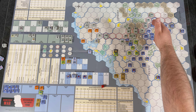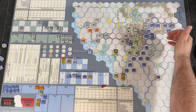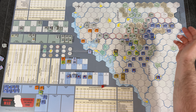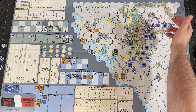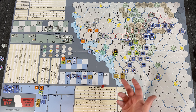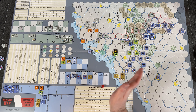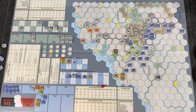Also to clarify: seizing towns doesn't count for initiative — it's specifically yellow cities that matter. So even if the allies took that nearby town as a supply point, it wouldn't grant initiative, and the Germans would just reclaim it. Third army group passes; their command marker goes to the used box.